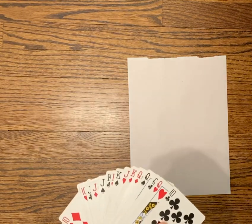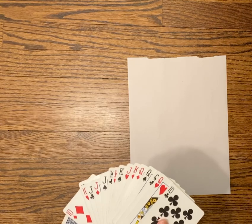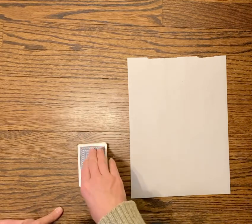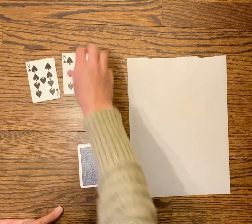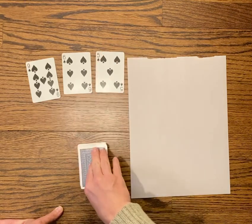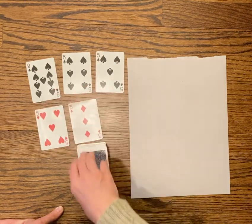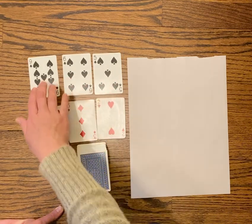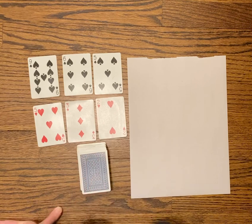This game is called Close to 1,000. For this game I will need something to write on, something to write with, and a deck of cards with tens and face cards removed — so tens, kings, queens, and jacks have all been removed from my deck. I will get to turn over six cards. The object of this game is to get as close to 1,000 as possible when adding together two three-digit numbers.